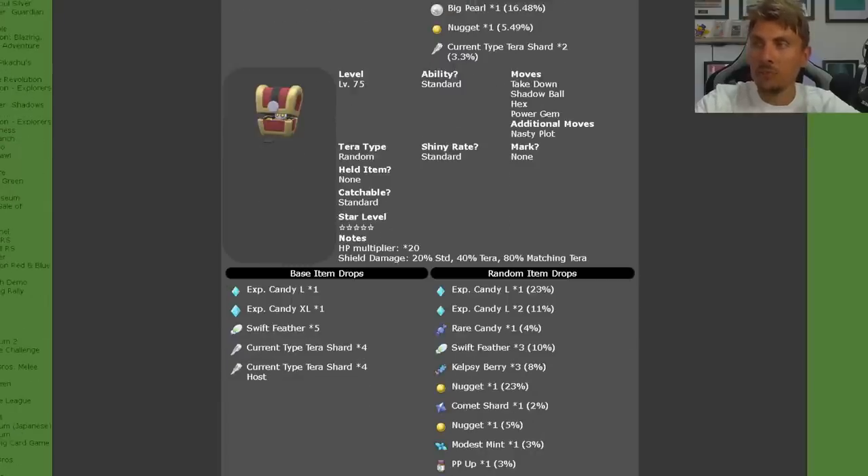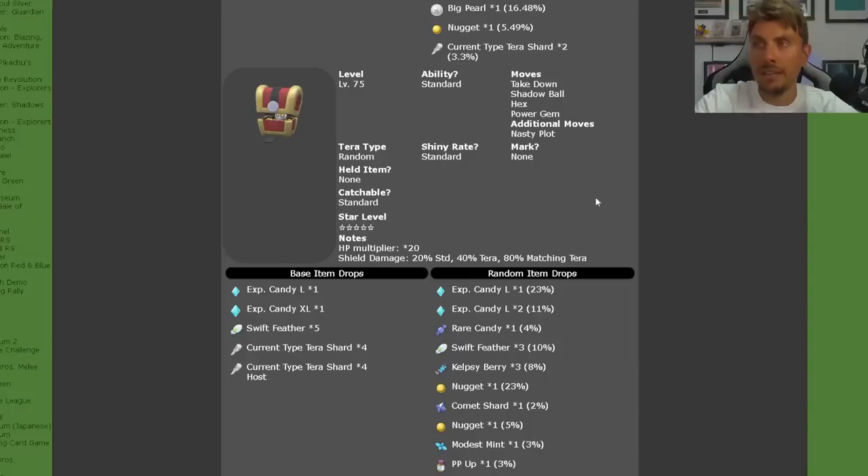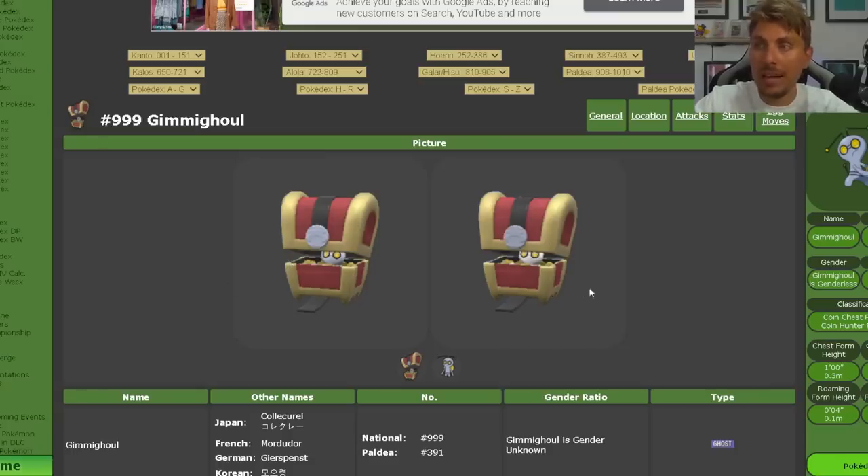The 5-star Chest Gimmighoul is where it gets interesting — they are level 75 like regular 5-star Tera Raids. The shiny raid is available, but the shiny rates have not been increased; they remain at the standard rate. Data miner Anubis confirmed the Chest Gimmighoul raid is shiny at the standard Tera Raid rate of 1 in 4,103. Only 5-star raids can be shiny — the rest are shiny locked. This is very cruel to advertise when you can't even visually see the shiny through the Terastallization effect.